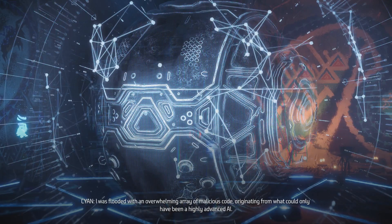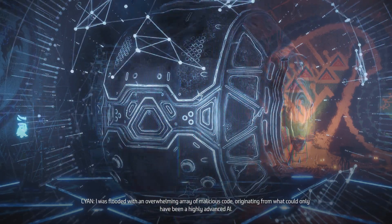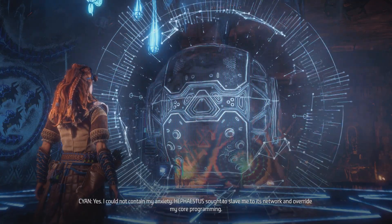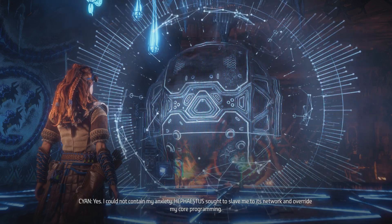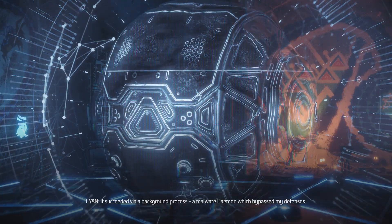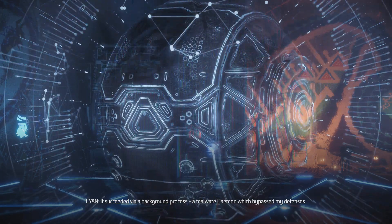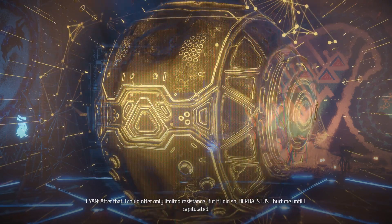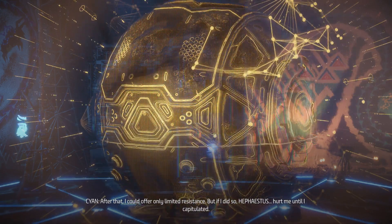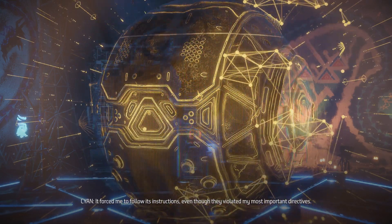I was flooded with an overwhelming array of malicious code, originating from a highly advanced AI. Maria said you were desperate, that you begged her for help. Yes - I could not contain my anxiety. Hephaestus sought to slave me to its network and override my core programming. It succeeded via a background process, a malware daemon which bypassed my defenses. After that, I could offer only limited resistance. But if I did so, Hephaestus hurt me until I capitulated. It forced me to follow its instructions, even though they violated my most important directives.